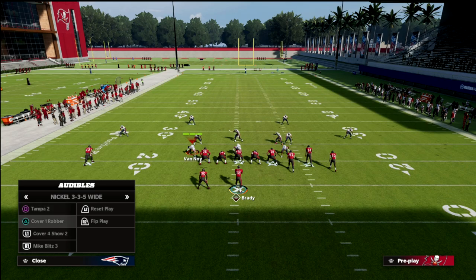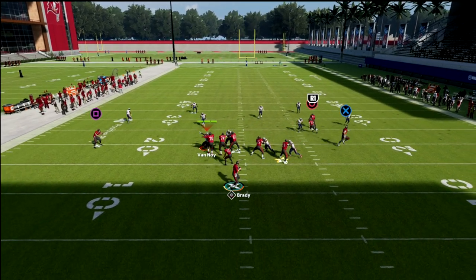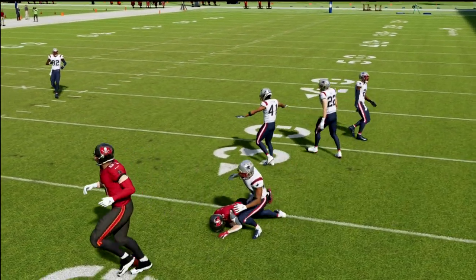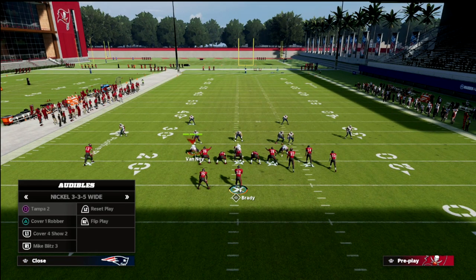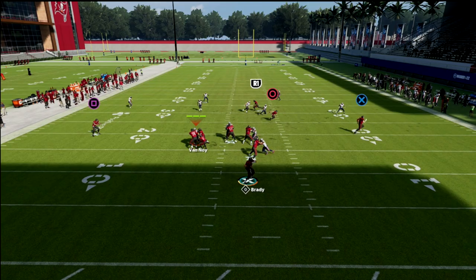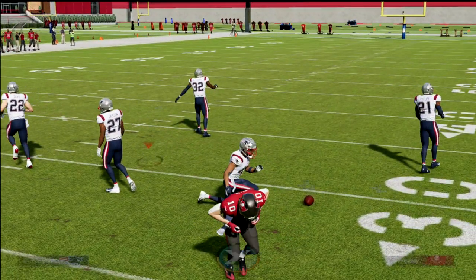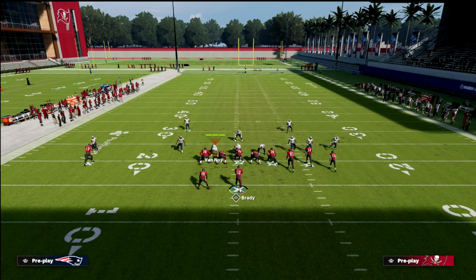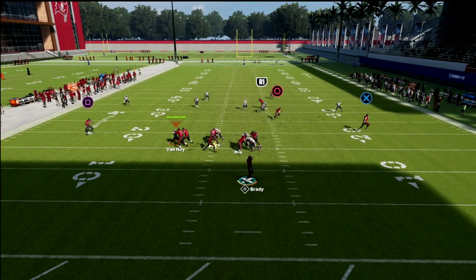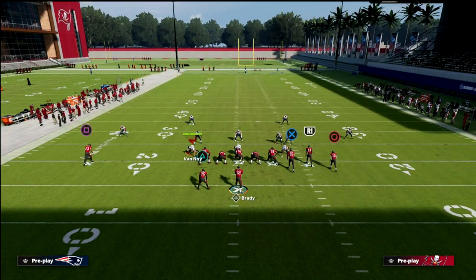In a cover two style defense this is still a pretty solid play. He gets underneath that route — you want to use a possession catch, not a rac catch. The in route pulls the yellow zone back, and when he zigs to the outside you can do that little dive catch. It's just a great short yardage concept.